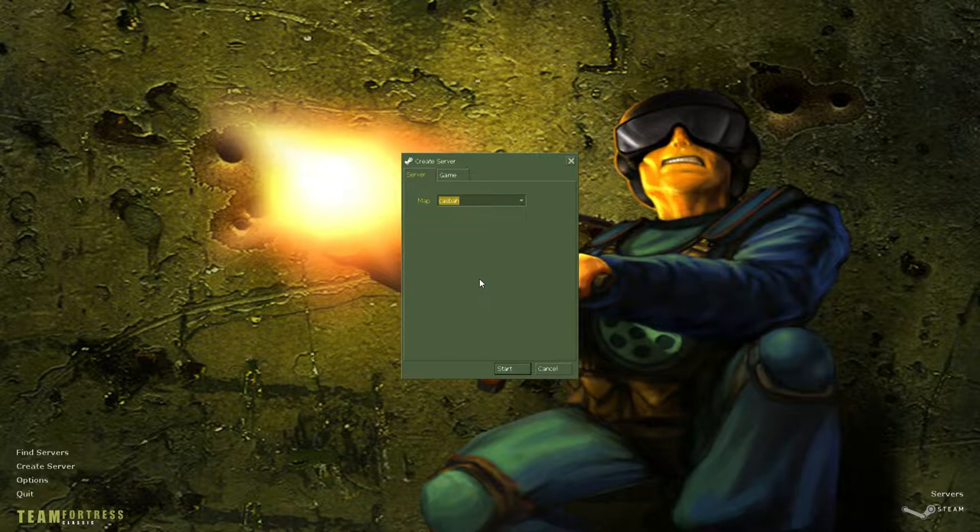The final odd thing is that this map does not work in the latest version of Foxbot. I'll show it off in action a little bit later, but for some reason the bots just don't work. So we're using a slightly older version — 0.793 versus the 8.00, which is what I've been using normally.